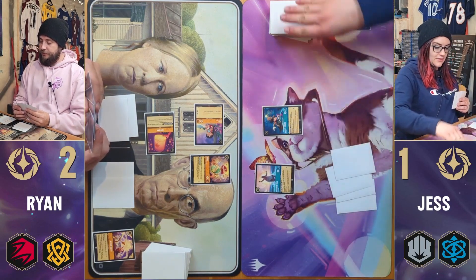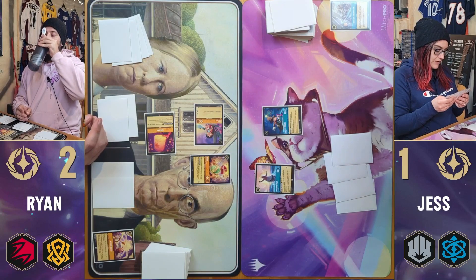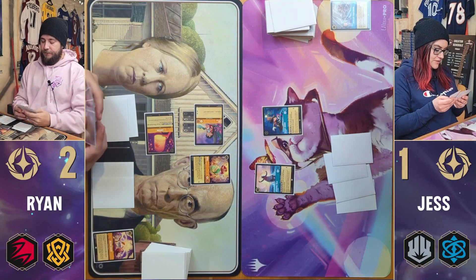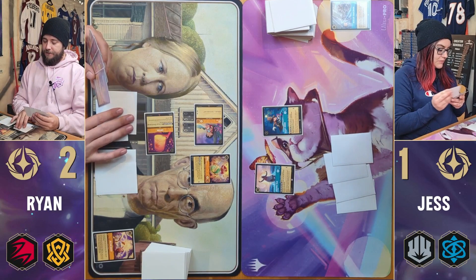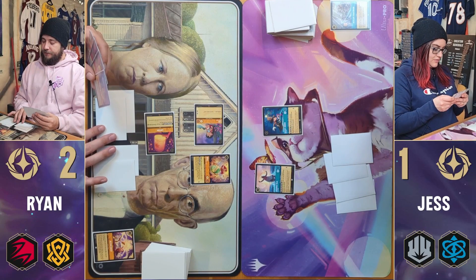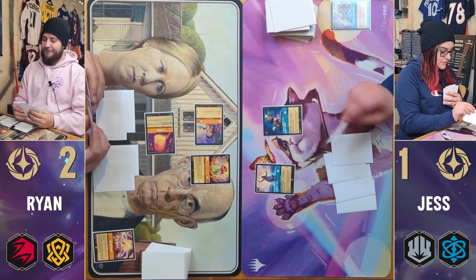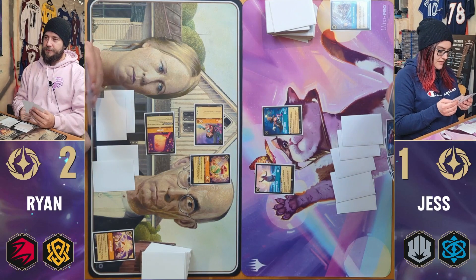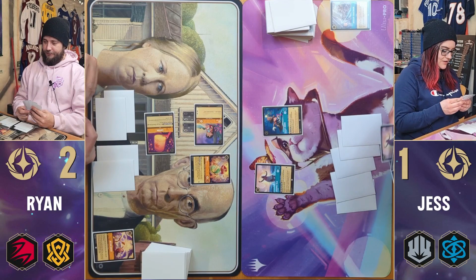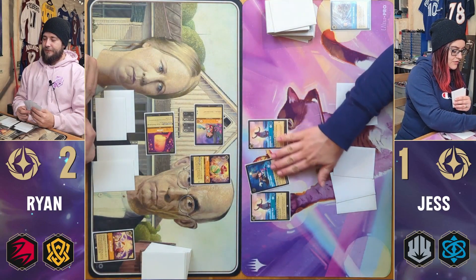Ready, set, go. That maybe changed a little bit of stuff — that can be either a good or a bad thing. I'm going to reveal an Aurora and ink her. And then — I need to get some more cards in my hand — I'm going to exert two to play another Gramatala.